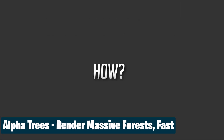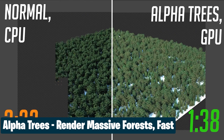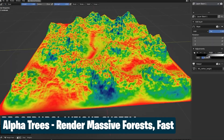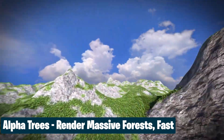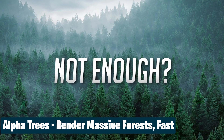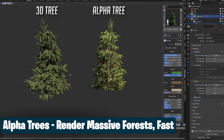Thinking of making a large forest? Think Alpha Trees. Alpha Trees uses a trick as old as time when it comes to scattering large dense forests — the trick of textures on a plane that face the camera at all times. A lot of games still use this trick, especially for trees and objects. In the far distance, games switch out all high detail, high poly count assets for textures on a plane with the object as the texture, to speed up rendering and increase frame rates. So it's not surprising that something like that is useful in Blender as well.